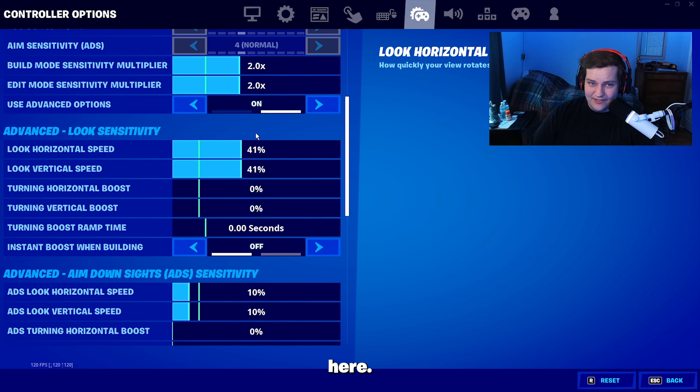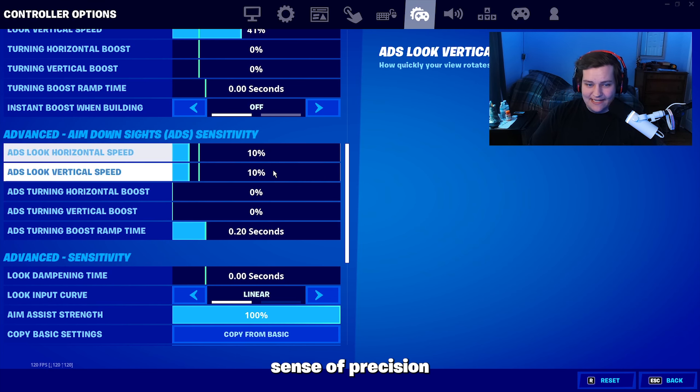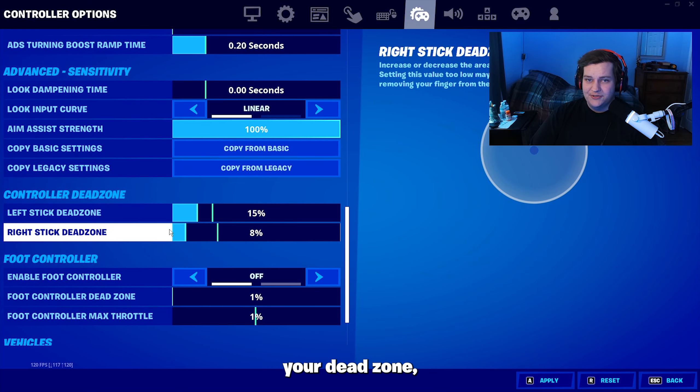The first and most important stuff is going to be in our settings. First, make sure you're on a good sensitivity. I highly recommend you give my settings a shot — turn on advanced mode and copy exactly what I have here, and don't be afraid to tweak it to your liking. This is your aim down sight speed, and in zero build it's really important to have a good ADS sensitivity. Try out 10% and also make sure you turn up your boost ramp time to 0.20 seconds. This really helps to hit those long range shots on linear, and I still recommend linear over exponential even for zero builds.